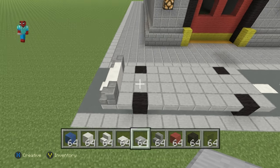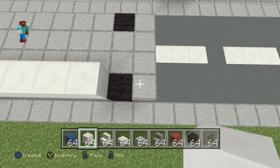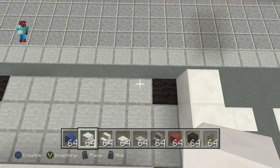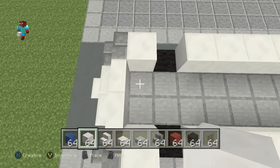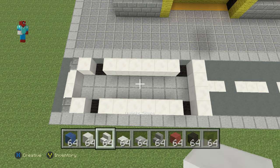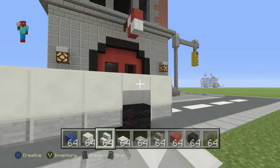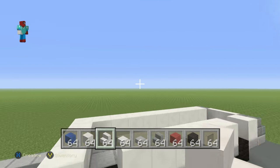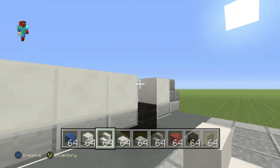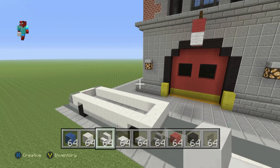Once you've placed those stairs, you want to place a row of block of quartz that goes all the way around the edge of the car. The quartz is on top of each one of the stone slabs and not on top of the black wool — you'll have something which should look like this. You then, with your quartz stairs, want to do an upside-down quartz stairs on top of each one of those black wool blocks, like so.